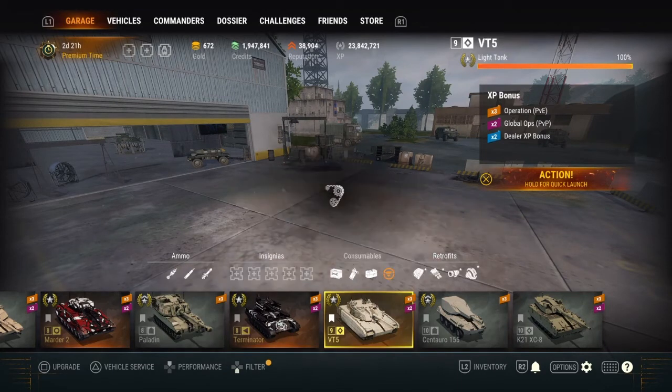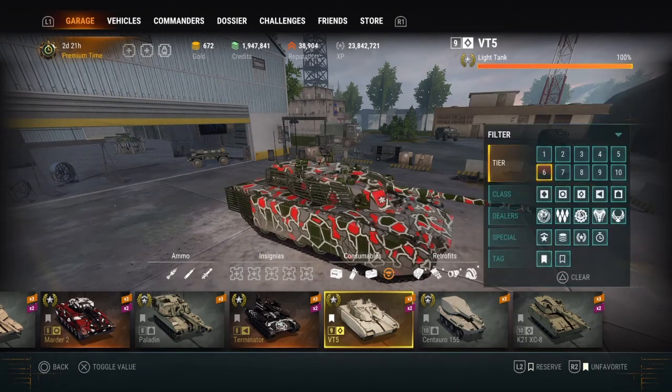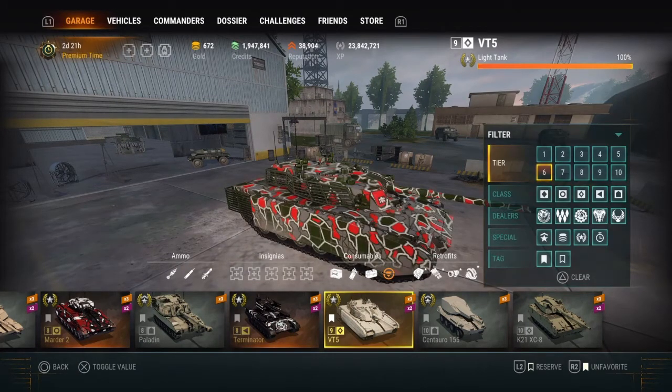I'm back in business with all my favorite tanks including the one I lost. I hope this helps. To recap: if you press L2 by accident the tank disappears into reserve. To get it back, go to stashed vehicles and press L2 on it again to unreserve it. Then you can press R2 to make it a favorite.